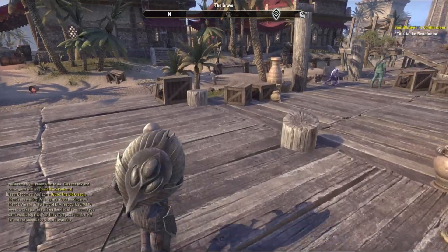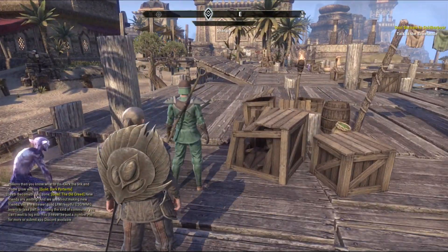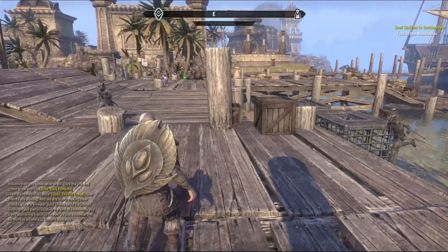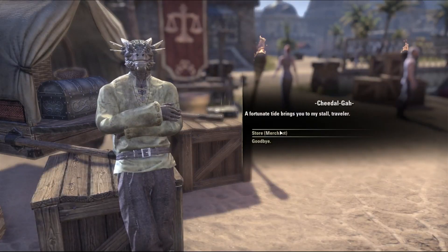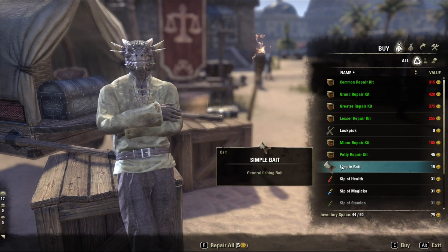Hi everyone, this is a short guide of fishing baits and how to get each type. Let's start with the simple bait, which is a generic bait type. Although you can use it in any water type, it is the least favored bait type because it can't be used to catch rare fish. You can get simple bait from in-game vendors.